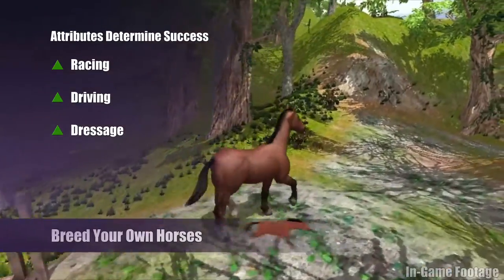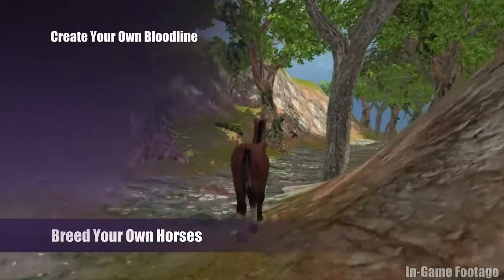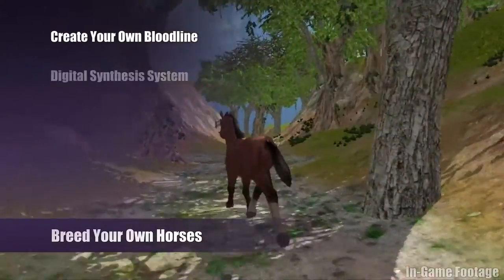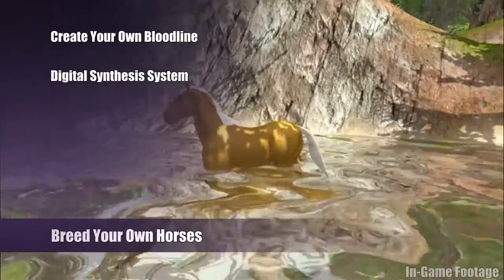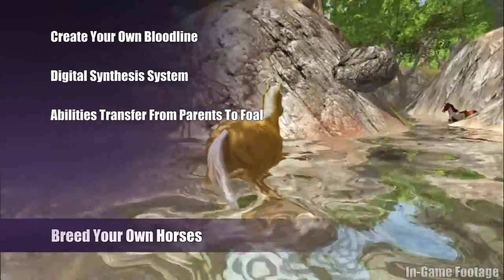What VHR 3D does best is allow you to breed your own horses. You can create and improve bloodlines by using our exclusive digital synthesis system that takes the parents' abilities, coloring, and coat patterns, and creates a unique foal.